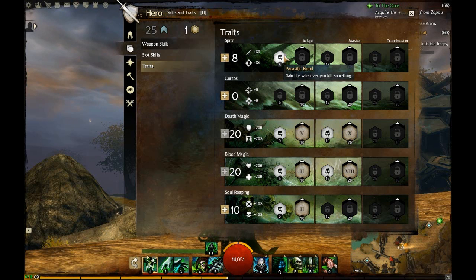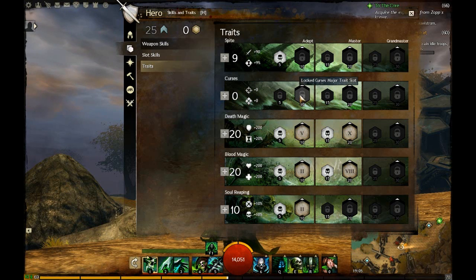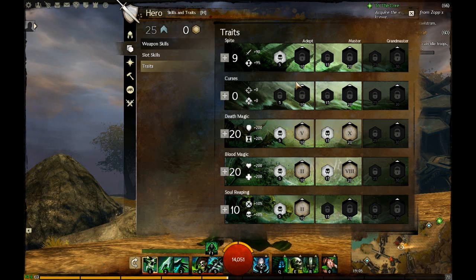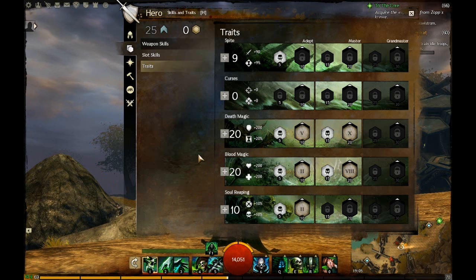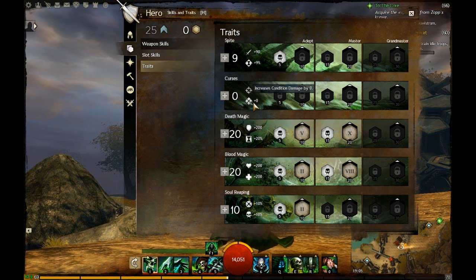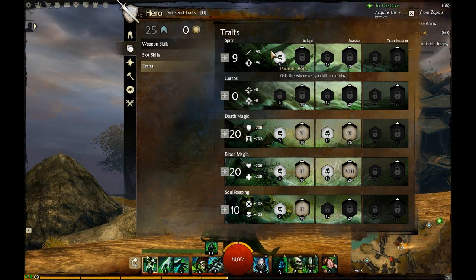I've put points here as my last trait line just because. But I'd recommend going into Curses and using a scepter in your other weapon set, because scepters are actually very powerful for conditions. No matter what you do, unless you're using a dagger, you're going to get tons and tons of conditions. Even wells, to be honest — obviously they won't benefit from condition damage, but whatever. Put points in Curses instead of Spite.